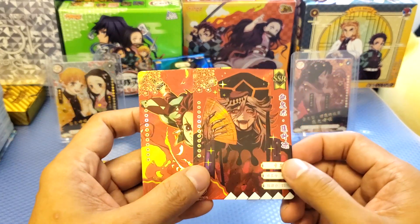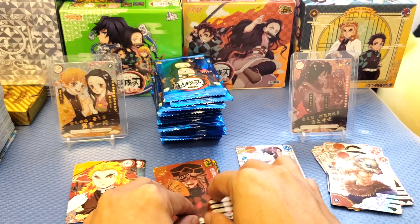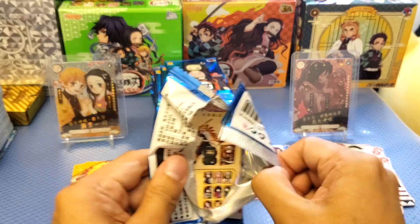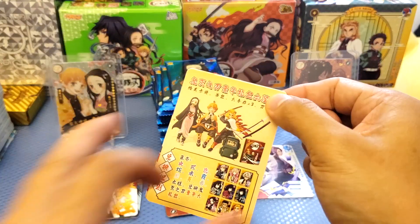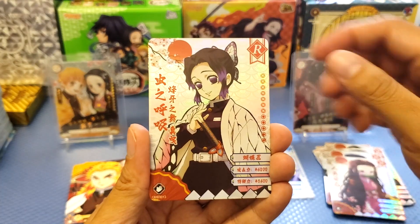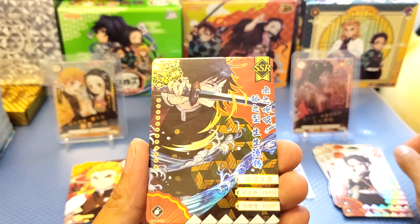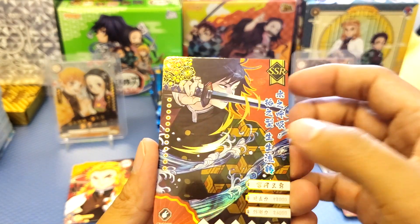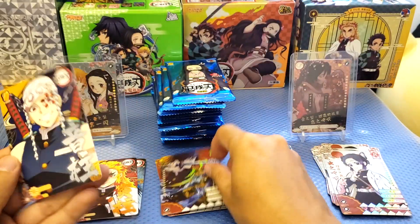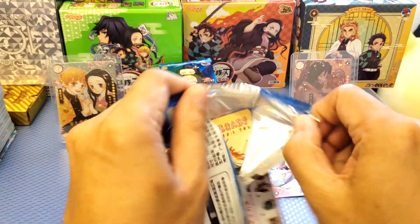If you like these cards let me know, and what do you think about the first two packs? I think it's great for Demon Slayer supporters. Rare card — very cute Nezuko. Got a Shinobu and another SSR card with double foil — we got the flower foil and also the gold foil. Giyo and we got Tengi. Next pack.